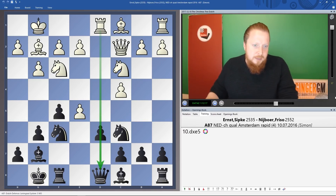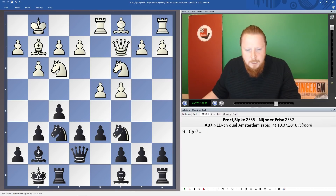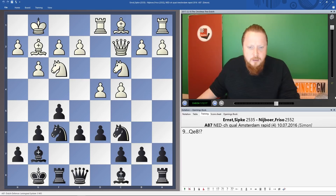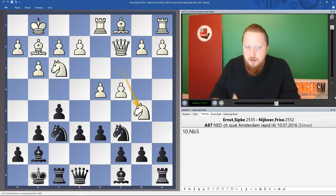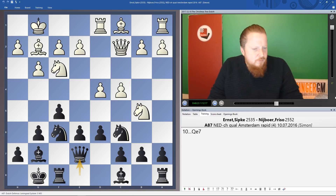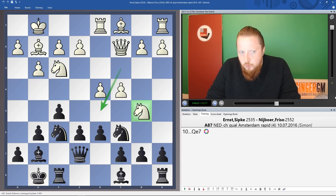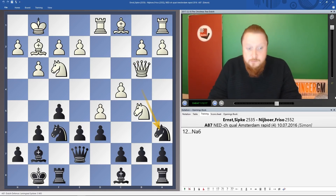In the Frizzo game, White played Rd1. I actually think this is simply a mistake — yes, it stops e5 for one move because the rook pins the pawn, but it doesn't help White at all. In the game Frizzo played Qe7, which is okay, but I quite like Qe8 here for the reason I mentioned: when we play e5, our queen won't get hit by a knight. Then if Nb5, we play Qe7 now — I don't want the knight coming in to that square.